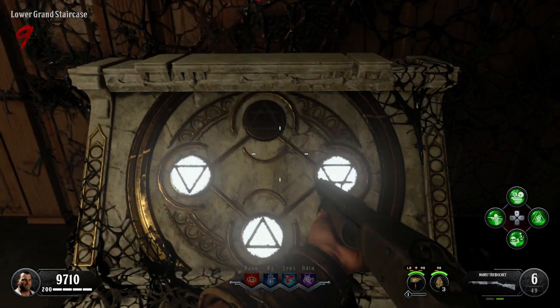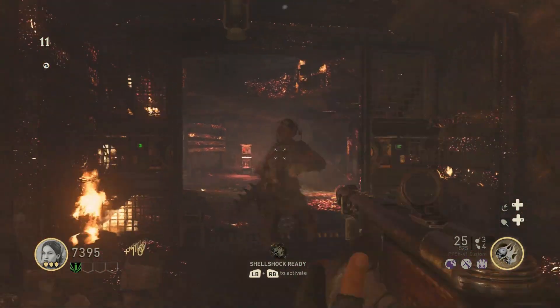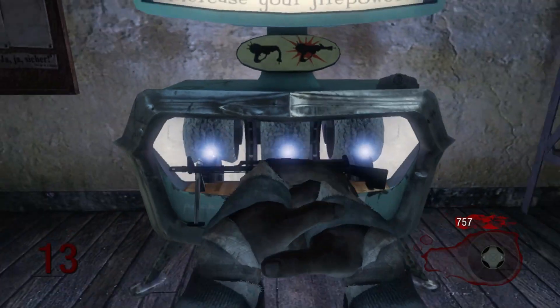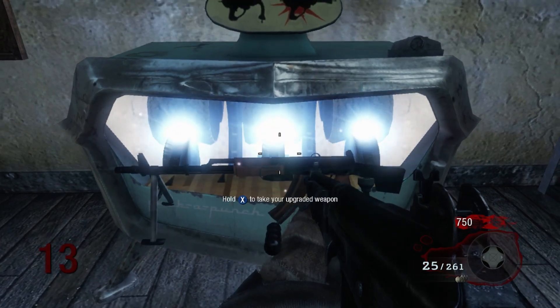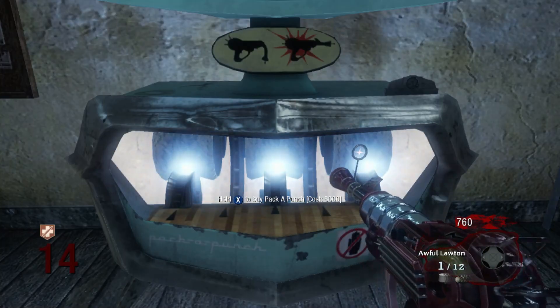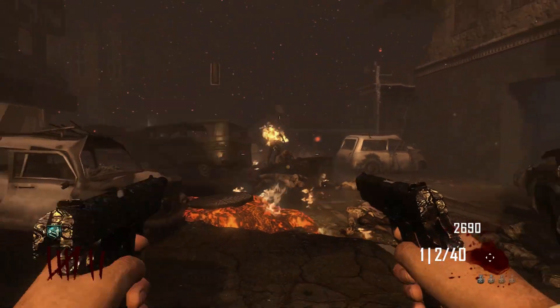Zombies is one of the most popular game modes of all time. From its humble beginnings in World at War, the game mode could have been packaged as a game in itself, but luckily for us Activision didn't get greedy. A staple of the Zombies mode is the Pack-A-Punch, which allows you to upgrade the best weapons into even more overpowered monsters, or even turn a bad gun into a beast. But what are the best ones to Pack-A-Punch throughout the series? That's what we're going to look at today.